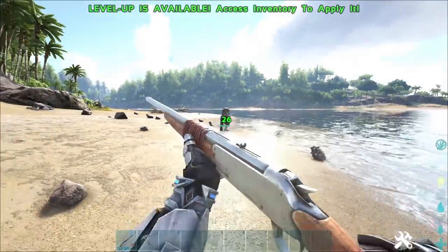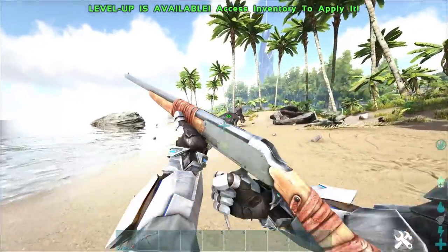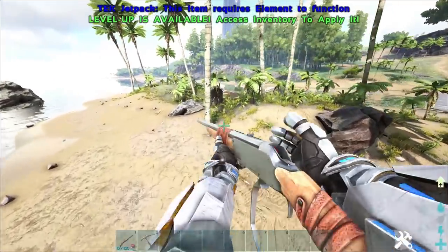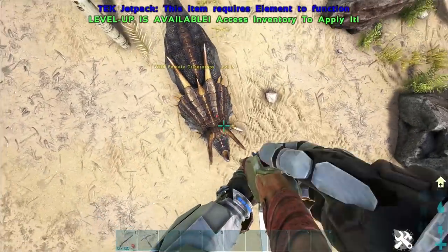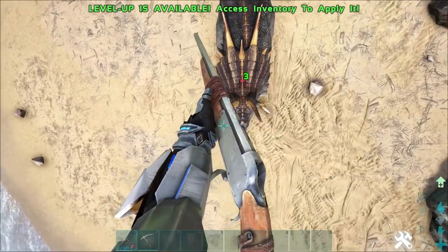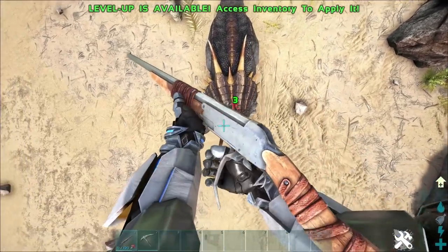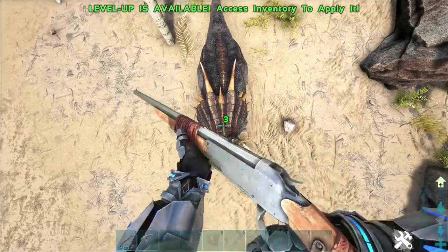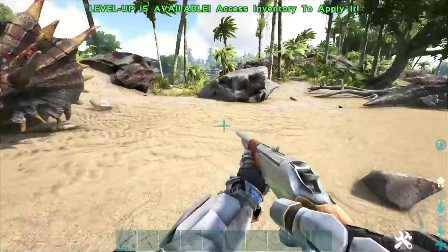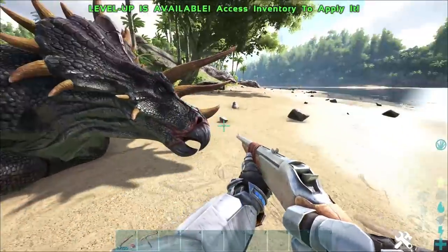If we shoot one in the back — straight tranked out, one shot. It's the same with the Trike: shoot it in the back and it goes down fast. But shoot it in the head and it takes four or five shots and barely works. A lot of people didn't know about this. It's on the ARK wiki — they do have armor plating in the head. So tranking them head-on is not the way to go. You need to go around them, behind them, next to them — anywhere but the head. Even advanced players forget this. Shoot it in the back and it goes straight down.